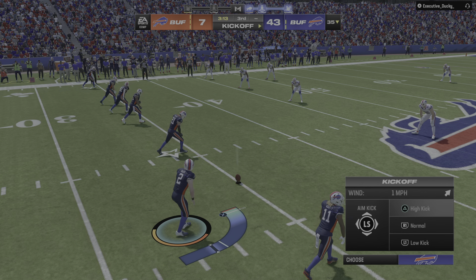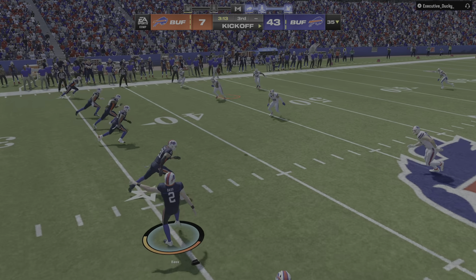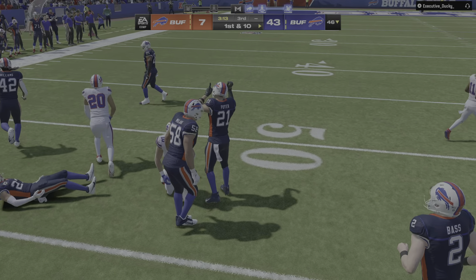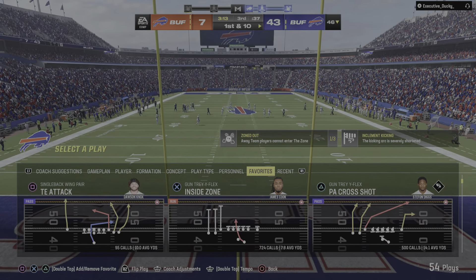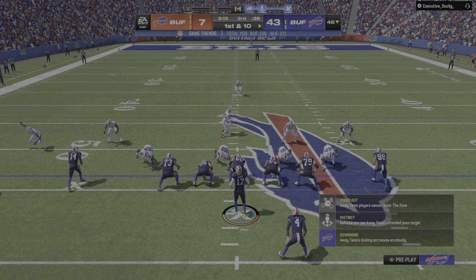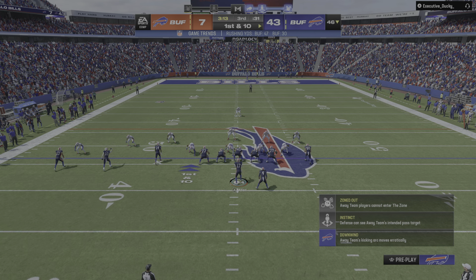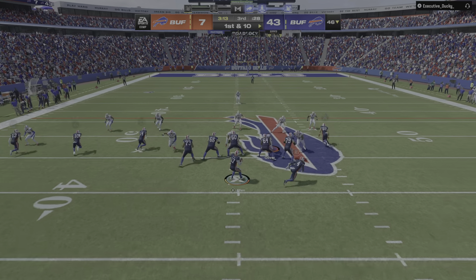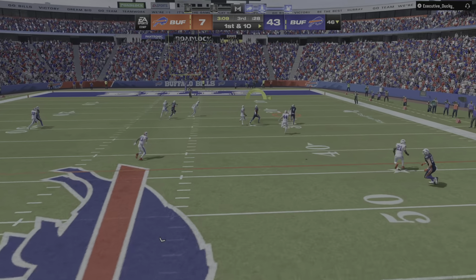I guess the touchdown wasn't enough — they want the onside kick as well. I think because they have such a margin, they feel a little bit bolder. It's not only to try and increase their lead, but that's their way of saying we're in full control of this game and we can kind of do what we want.